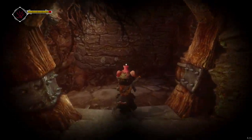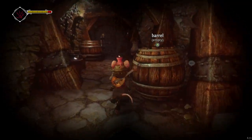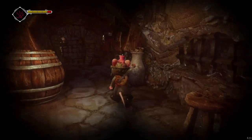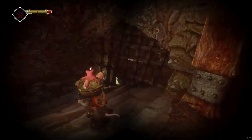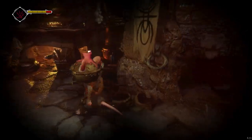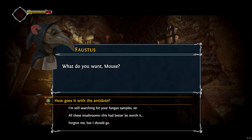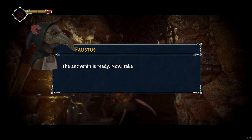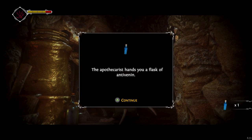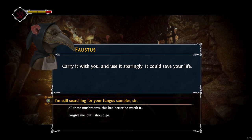Fifty-three florins. Venti Vannon is ready. Now take this — the Apothecress tends you a flask of anti-venom. Carry it with you and use it sparingly. It could save your life.